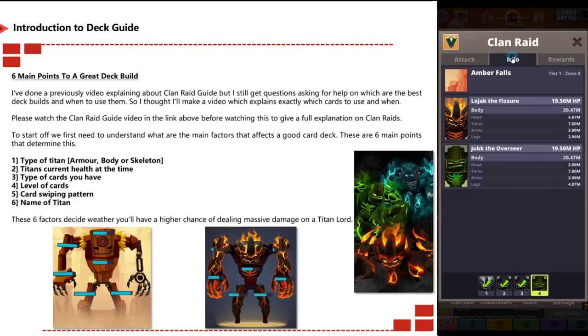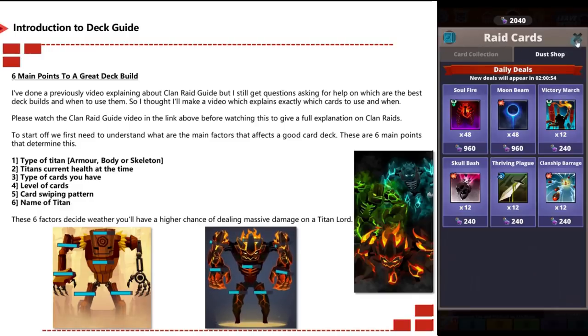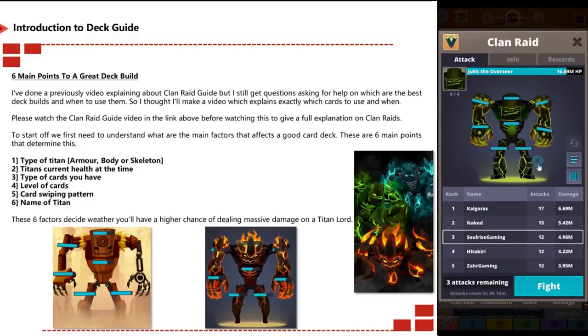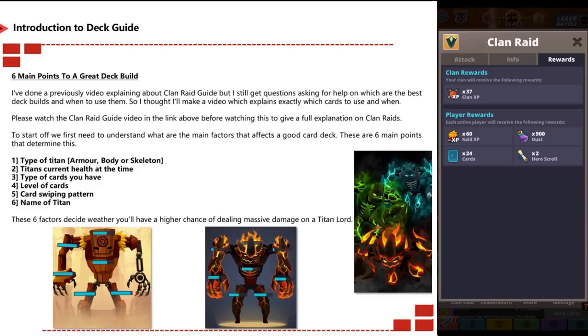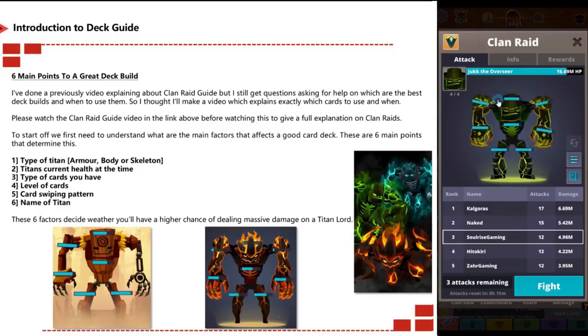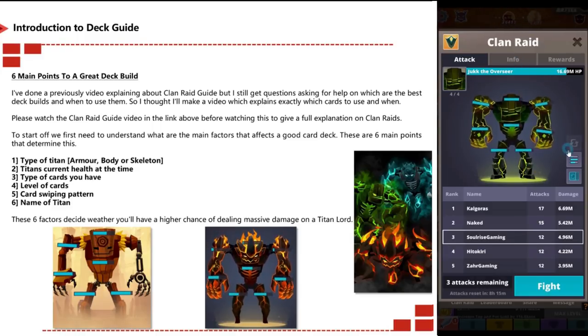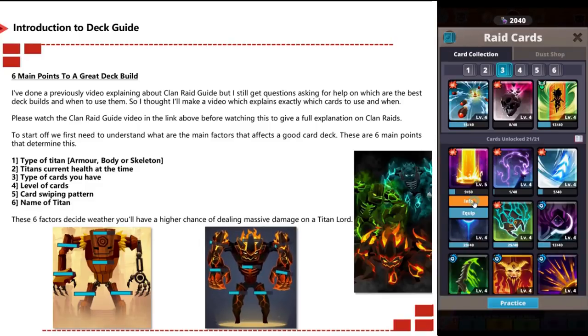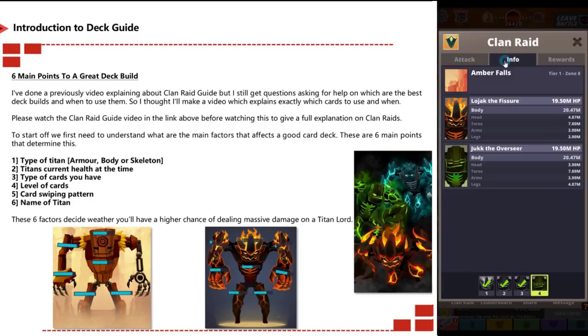There are six main points to a great deck build. I've done a previous video explaining clan raid guides but I still get asked which deck to use and when. This video is mainly about what cards to use and when. The six main factors for a good clan deck are: type of titan (armor, body, or skeleton), the titan's current health, type of cards, level of cards, the card swiping attack pattern, and the name of the titan.